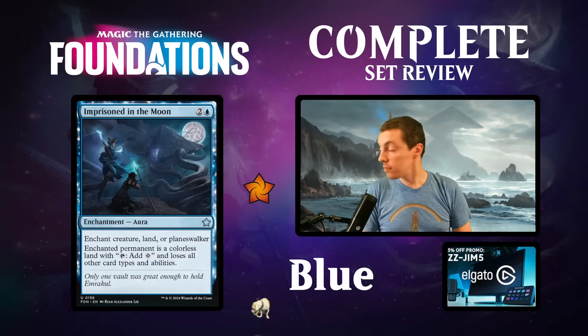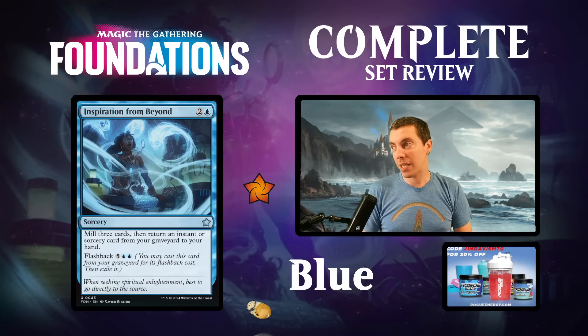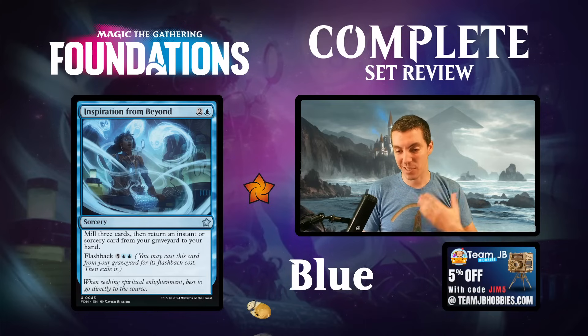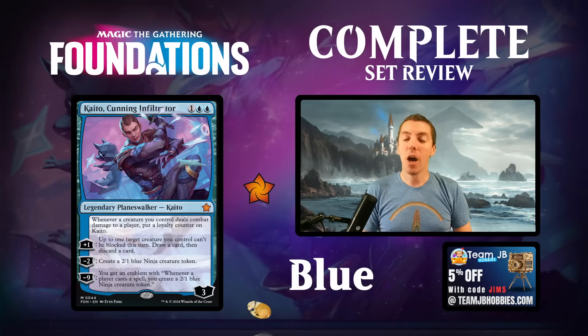Inspiration from Beyond - a sorcery, mill three then return an instant or sorcery card to your hand, flashback for seven. This card is overcosted. At instant speed it would be interesting, but at sorcery speed I think this card's pretty bad. Can ship this one away - not really excited about it.